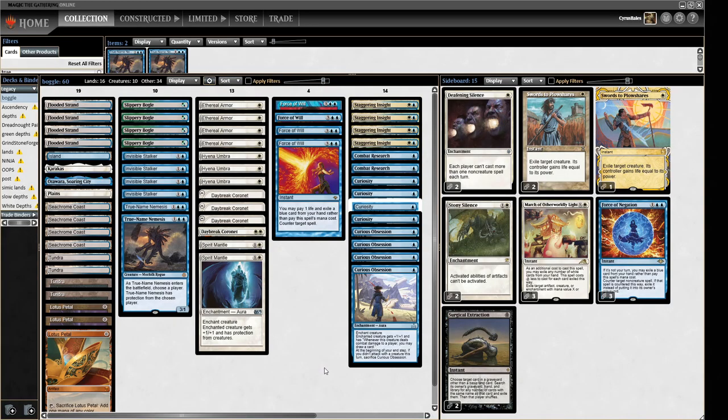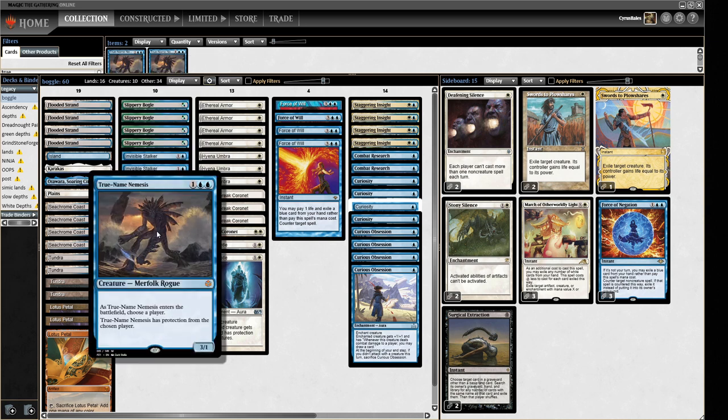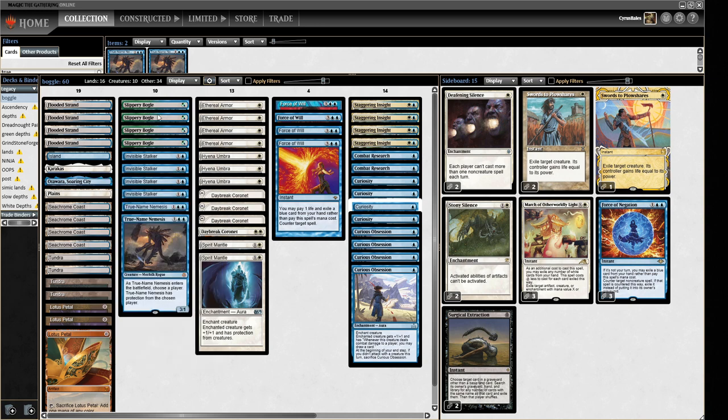Hello and welcome to Crucible of Words for yet more dedicated Legacy action. Today we are playing Boggles. This deck is kind of like a Modern deck from days gone past that isn't really good in Modern, but we're going to try it in Legacy because we have a few different tools at our disposal. What is this deck trying to do? Very simply, we are trying to play Slippery Boggle, Invisible Stalker, or sometimes True Name Nemesis if things have gone awry and we need a guy on three.